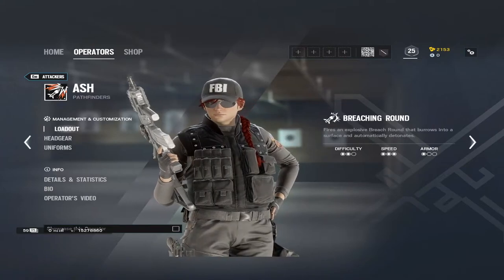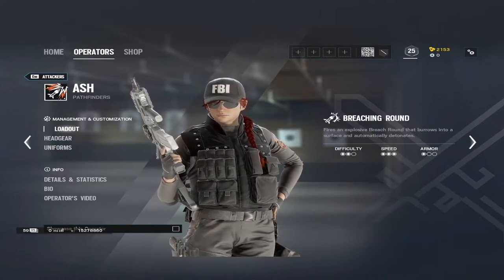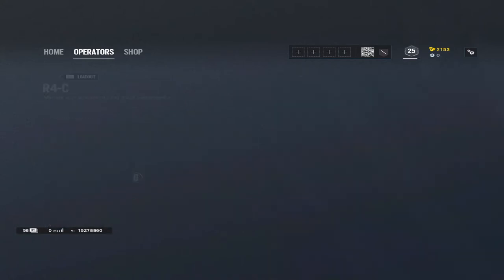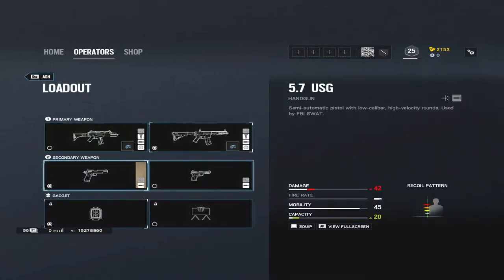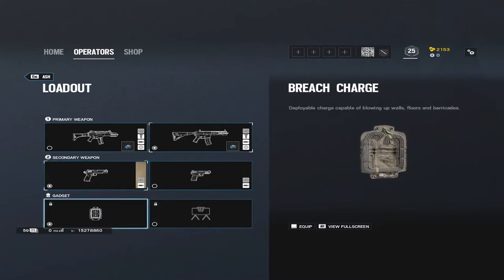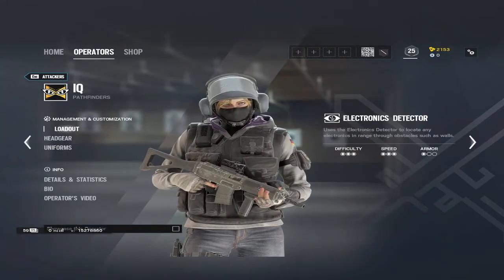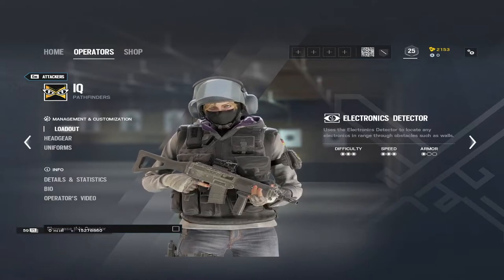Ash's breaching round is basically a little bazooka — she can break soft walls, barricades, and ceilings, anything that's not reinforced. For her loadout, take the R4C with a holographic sight, vertical grip, and muzzle brake or flash hider. For her pistol I prefer the M45, but it's your choice. I usually take breaching charges over claymores on Ash.